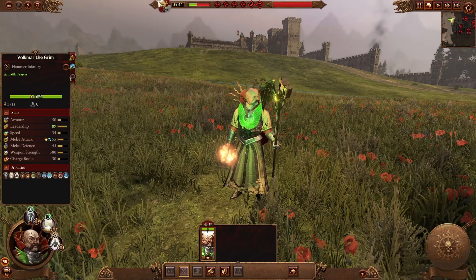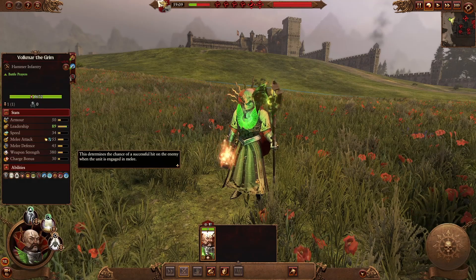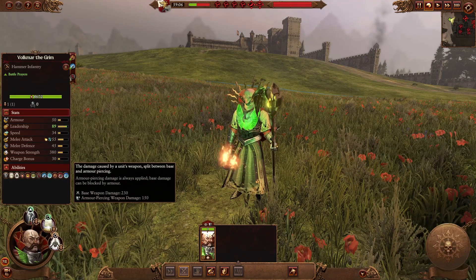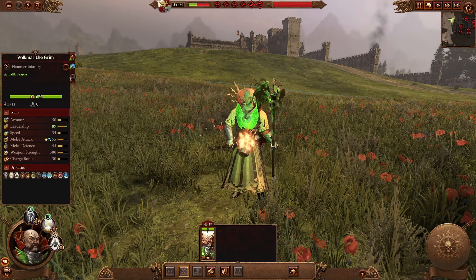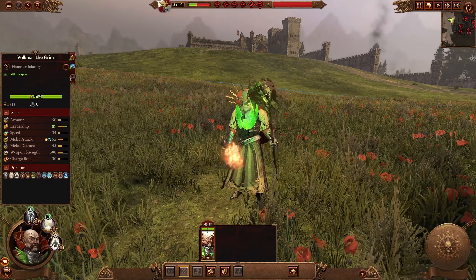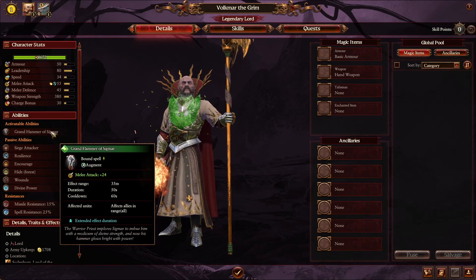Next we have Volkmar the Grim, a support lord by all means. He's still decent in combat — not a lot of armor but decent melee attack, defense, and average weapon strength. He can be used on his mount with his abilities on the frontline. He has fire and magical attacks, good for countering specific enemies vulnerable to those, so keep him close with your infantry for support.